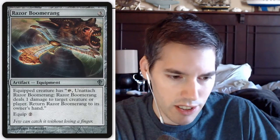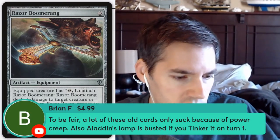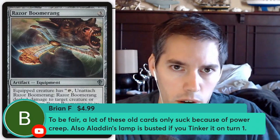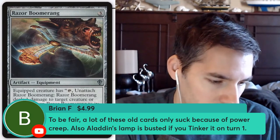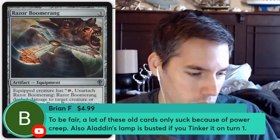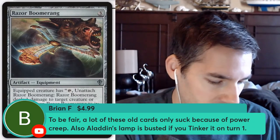To be fair, a lot of these old cards only suck because of power creep. Also, Aladdin's Lamp is busted if you tinker it out on turn one. Well, anything can look good if you tinker it out — Tinker is a super banned card. Let's look at Aladdin's Lamp.